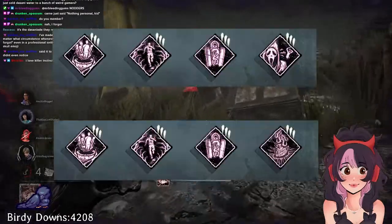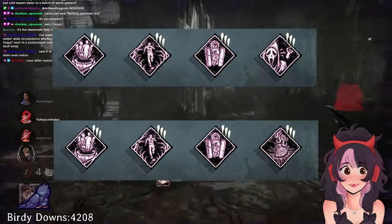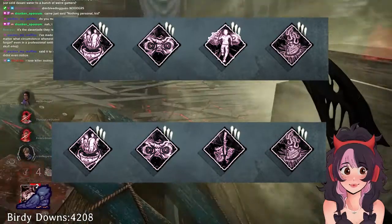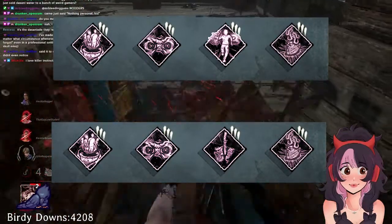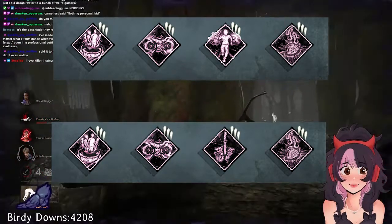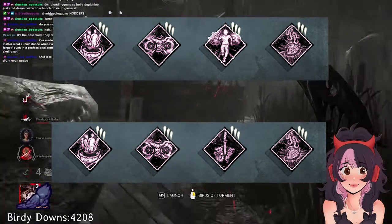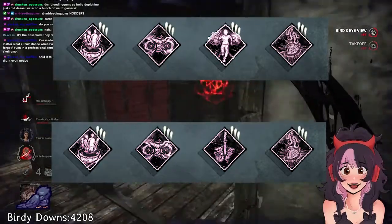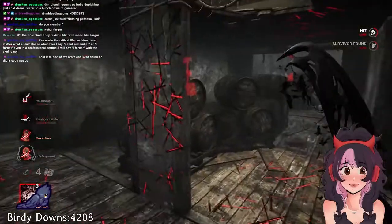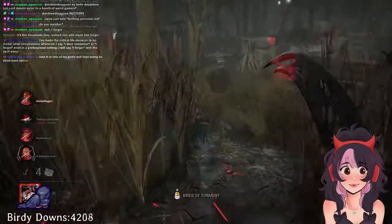Another build I recommend is Barbecue, Blood Favor, Iron Maiden, and I'm All Ears, or Pain Res for gen defense. Blood Favor is such a fun hex to use because oftentimes people try to camp pallets or bait the drop with your crows. For my own build, I tend to lean towards Barbecue, Lightborn, Lethal Pursuer or Discordance, and Pain Res as my one regression. I enjoy having a nice early game since it has great pressure. Even though Birdie has built-in Lethal Pursuer with her ability to find survivors at gens, Lethal Pursuer takes the guessing game out and allows you to set up trick shots in the beginning. Because her powers are so flexible, builds depend on your playstyle and whether you want regression, chase, information, or a combination.